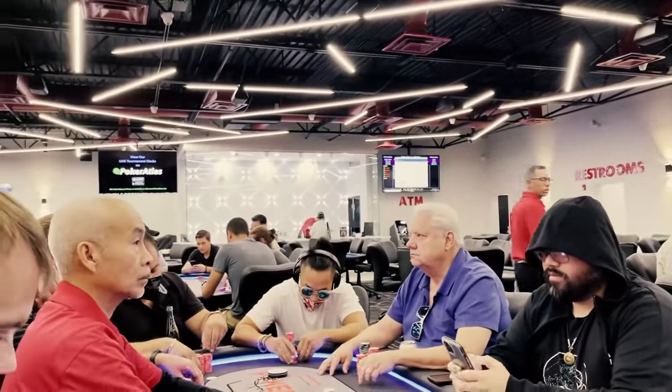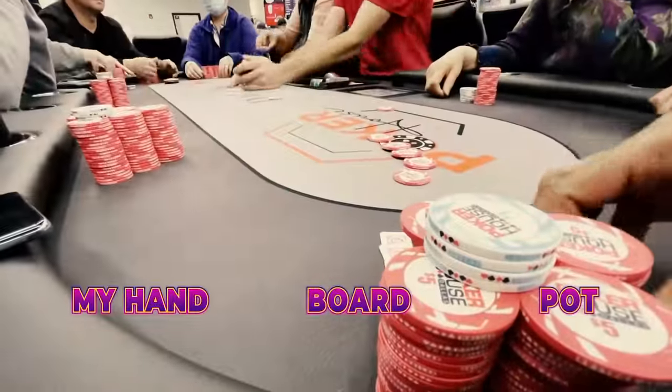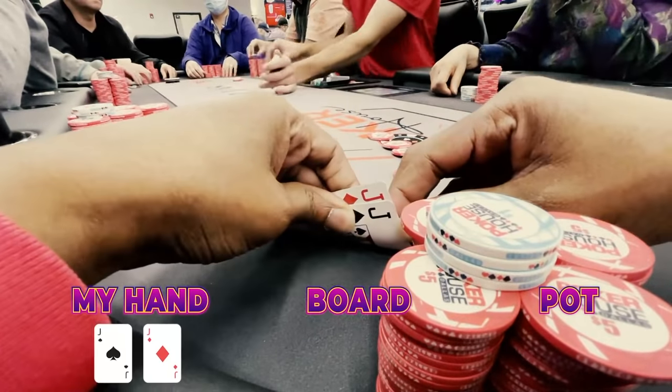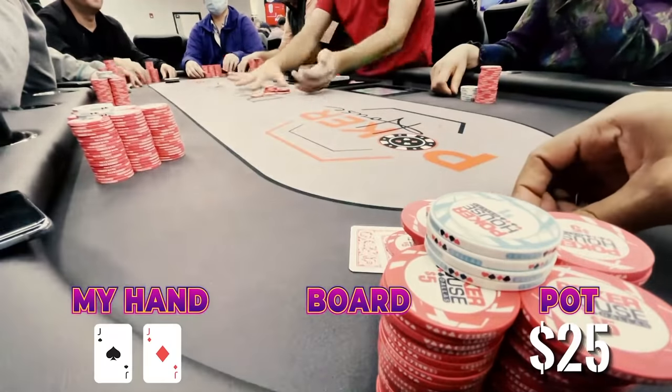Now let's get into the action. The video starts and this hand is already in progress. We pick up Jack-Jack and with one limper under the gun we make a raise to $25 and we get one caller.